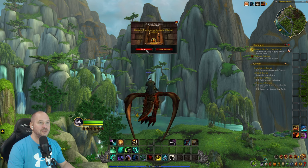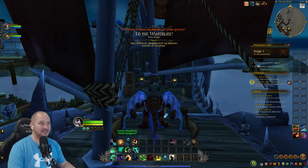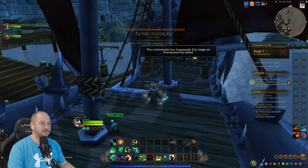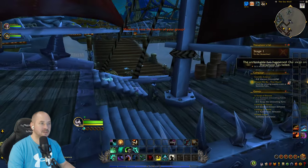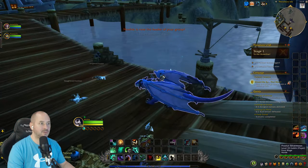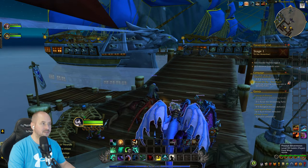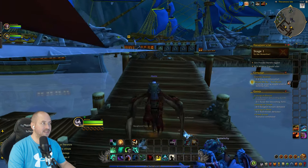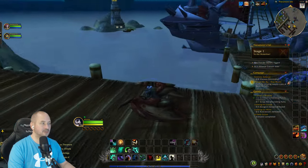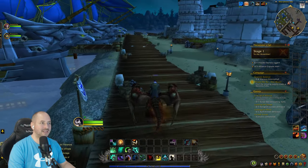Group is ready — entering the scenario, not sure what to expect. The objective is 'Waterline — slay Alliance captains and rig power barrels on their ships.' Just three of us in the group. Following the other players since I don't know what I'm doing. Need to kill Alliance captains which must be on these boats.